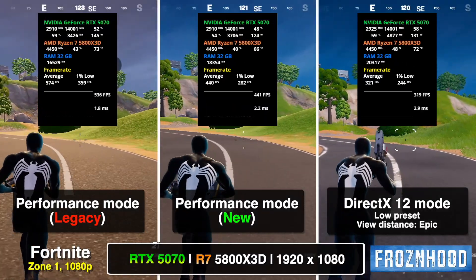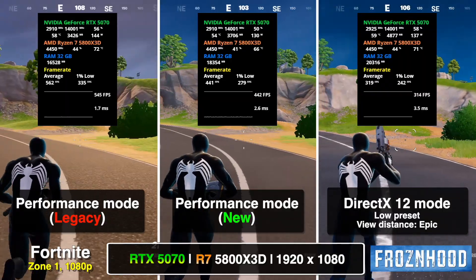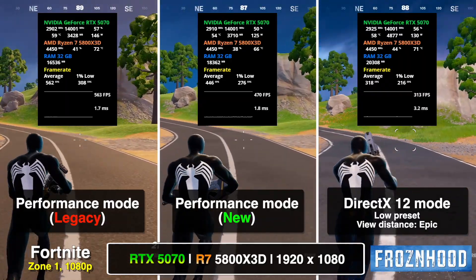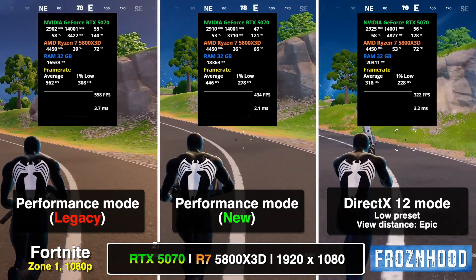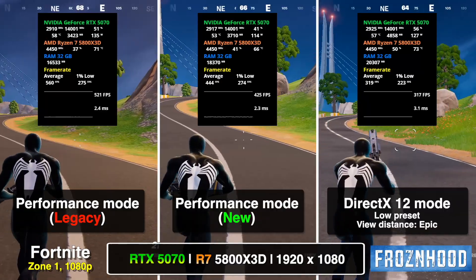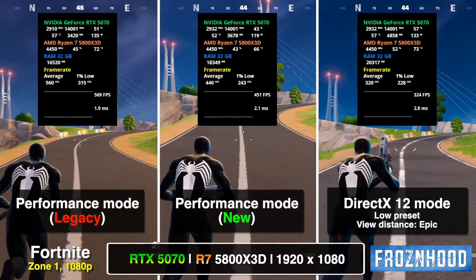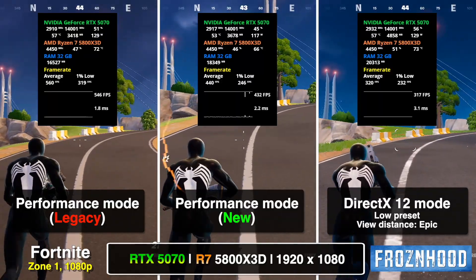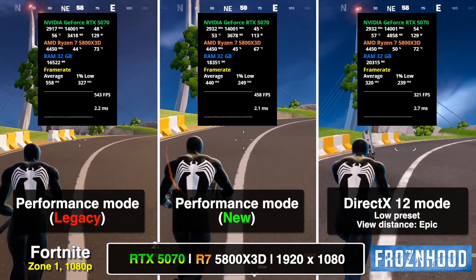In the first of the 1080p tests, where the CPU is the bottleneck, Legacy Performance Mode delivers the highest average FPS and 1% lows. However, this performance is not consistent, as I'll demonstrate shortly. This is one of the reasons why I'm showing data from multiple areas of the map rather than just one. Both the new Performance Mode and DirectX 12 mode provide excellent, stable performance and improved image quality, with 1% lows that remain consistent across the entire map.